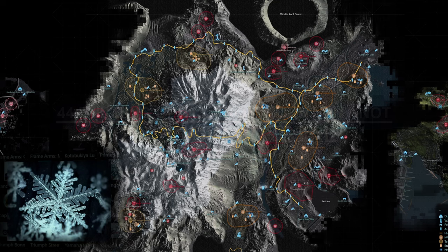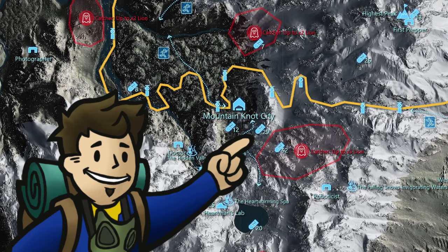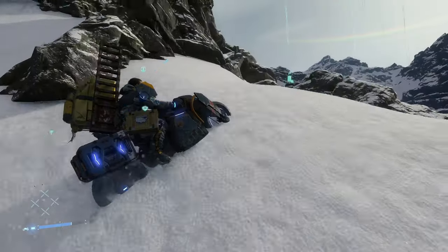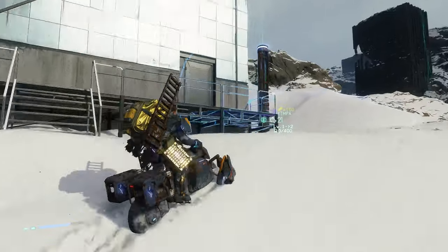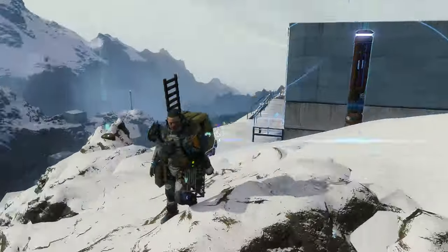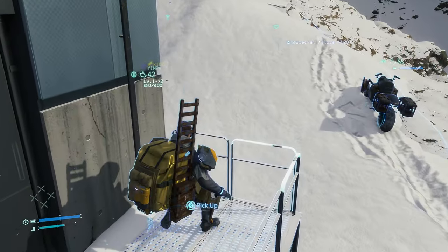Next up is the snow crystal memory chip, the 44th in order of appearance, also in the Mountain Knot City limits — in one of the small box house structures to the southwest just peeking over the cliffs. This is the small structure also in view of the BT ruins not far south. Get up to this small structure and behind the railings right next to the door is where the memory chip lies.